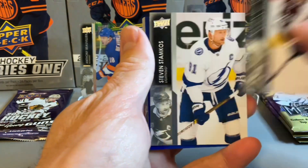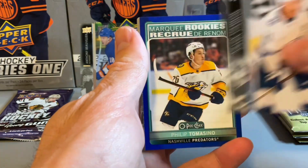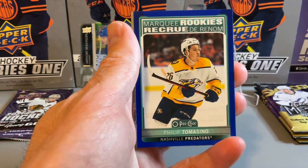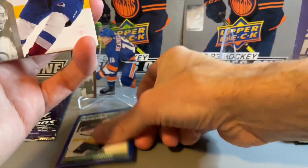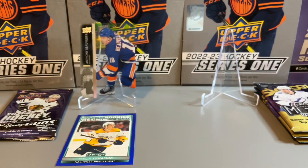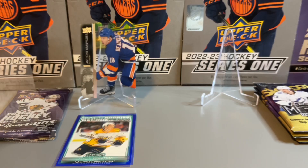Michael Rasmussen, McKinnon — looks like we just have a Marquee Rookies Blue of Tomasino in our second pack. Not quite as good in the second pack. See if we can land anything in our final one — onto the final pack of Series 2.